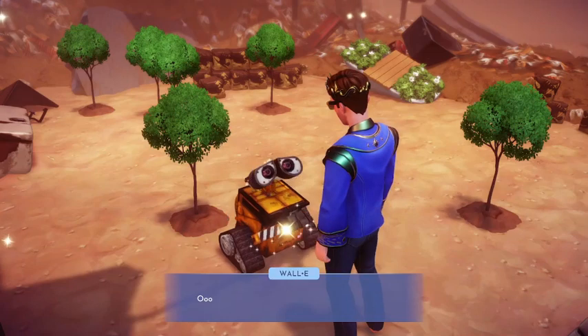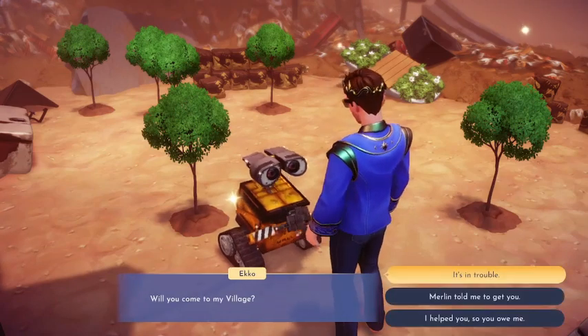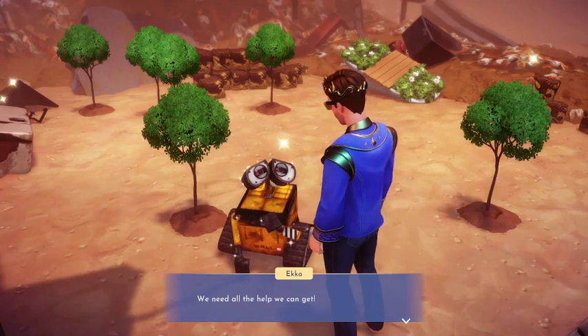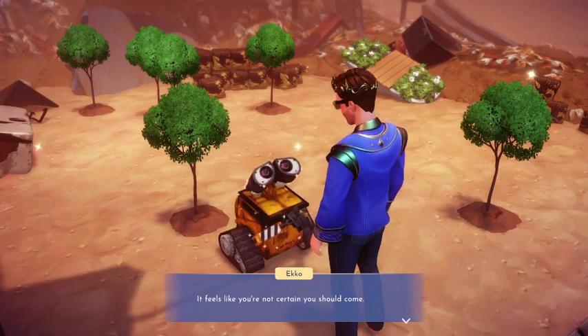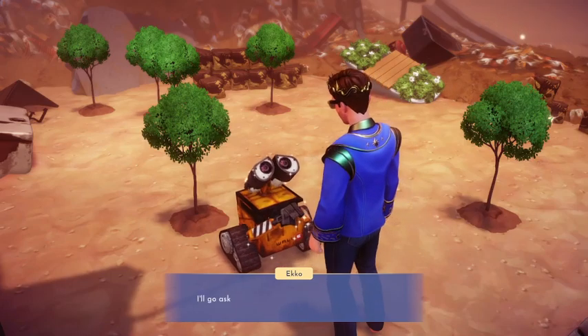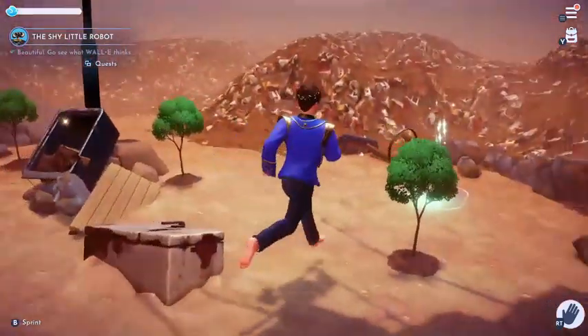Need all the help we can get. It feels like you're not certain you should come. Maybe Merlin knows what would make you feel more comfortable — I'll go ask him. Okay, time to go home.